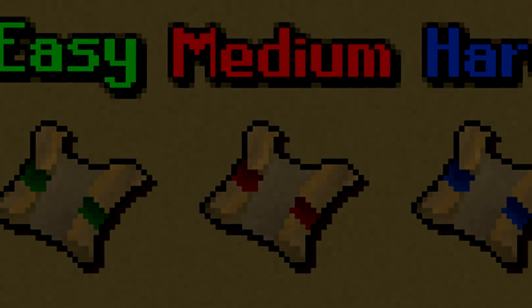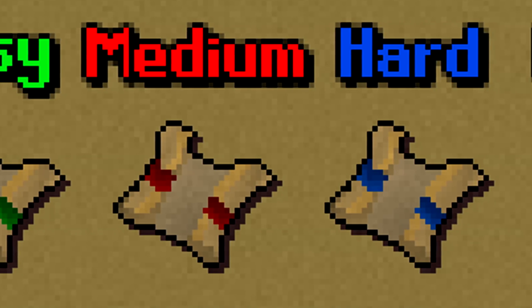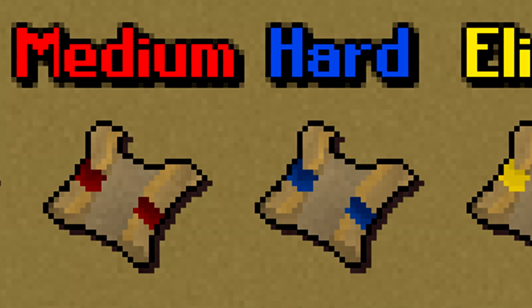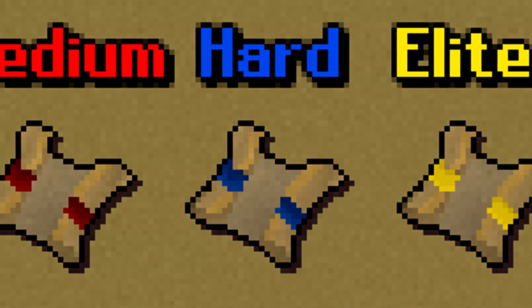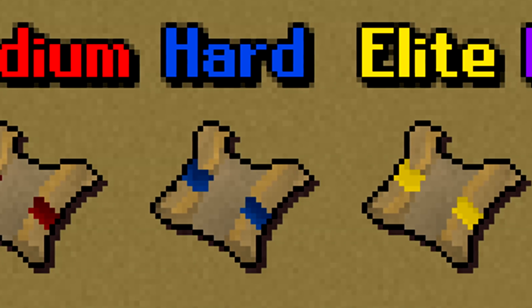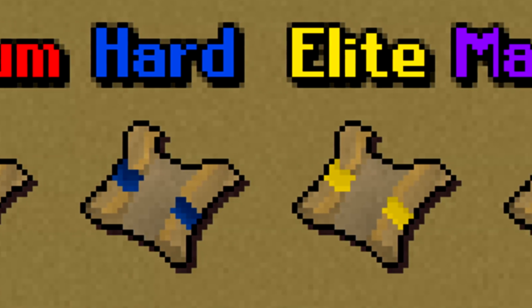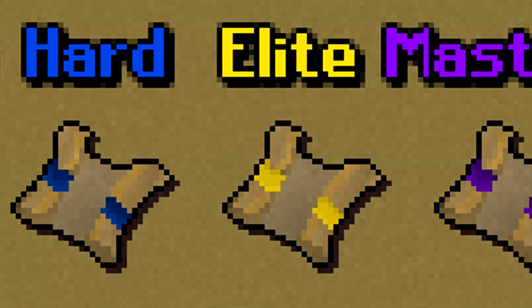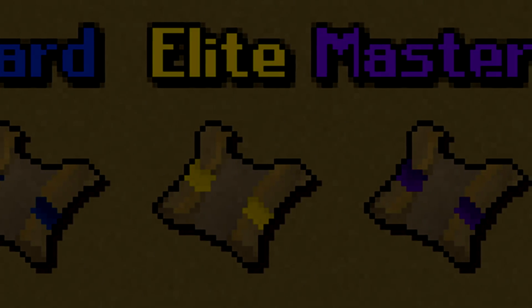The last suggestion is colored ribbons for clue scrolls - for example, the easy clue scroll would have green coloring, medium would have red, hard would have blue, elite would be yellow, and master would be purple. This is a good suggestion because right now there's no visual way to tell the difference between the different clue scrolls - you just have to right click on them. Having a unique identifier on each scroll would be extremely useful.